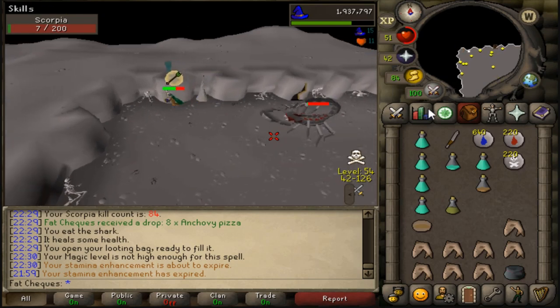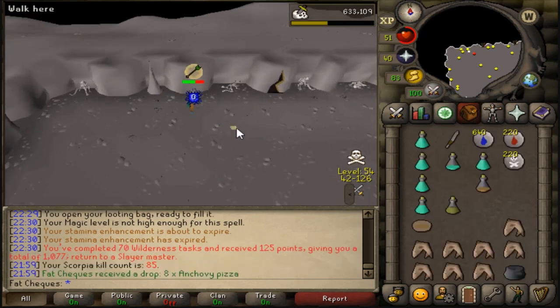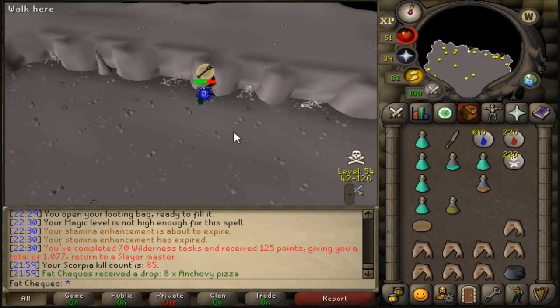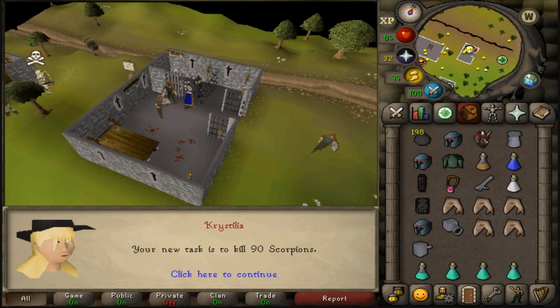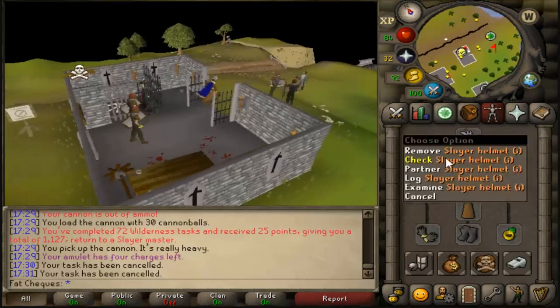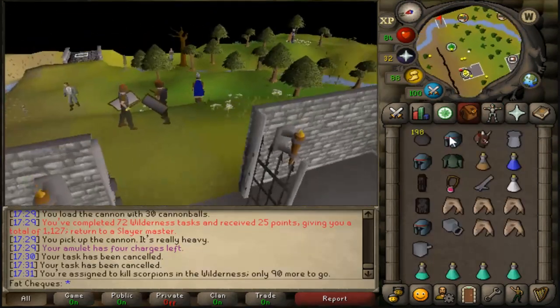This is the final kill of this task — 70 Wildy tasks complete with the anchovy pizzas. 125 Slayer points, not bad. Another 90 kills at Scorpia — that's actually a very very big task. I expect we'll be seeing a shard or two.